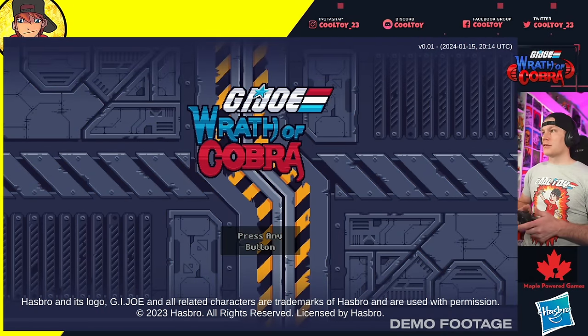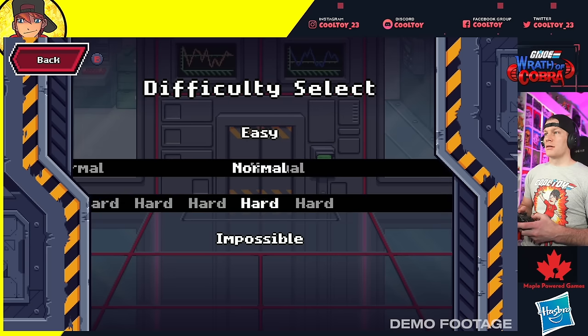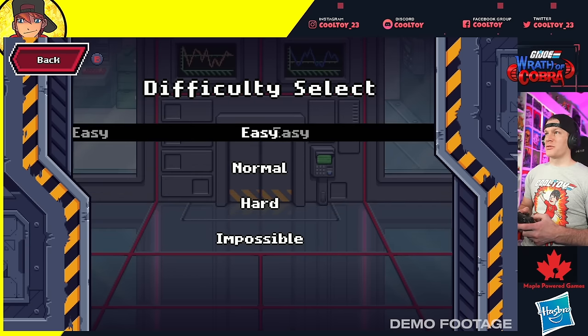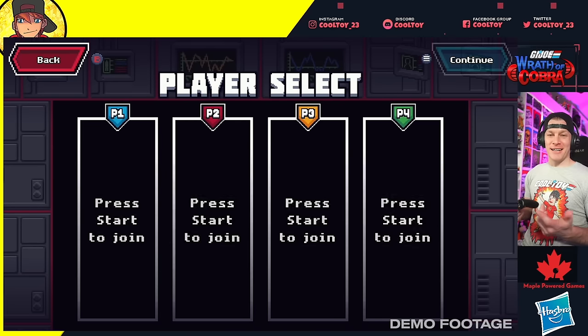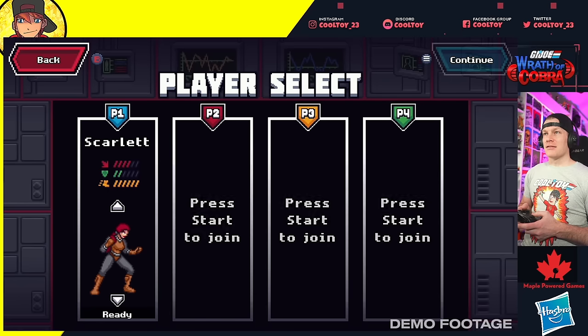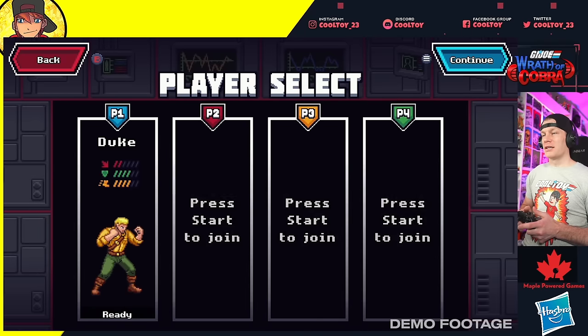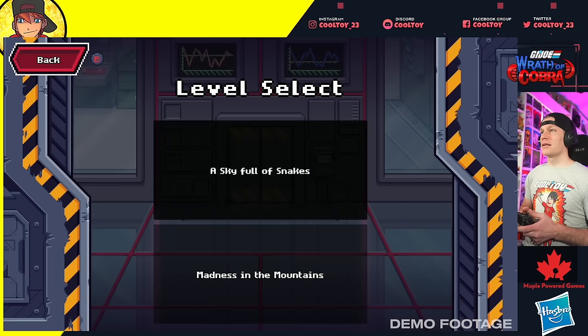All right, let's get this party started. Got my controller plugged in, hit start, going straight into story mode. Easy, normal, hard, impossible — we'll start on easy because I don't know what I'm getting into and I didn't read the instructions. We got Duke and Scarlet as selectable characters with different attributes: Duke is well-rounded, and Scarlet is maxed out on speed. We'll start with good old Duke.